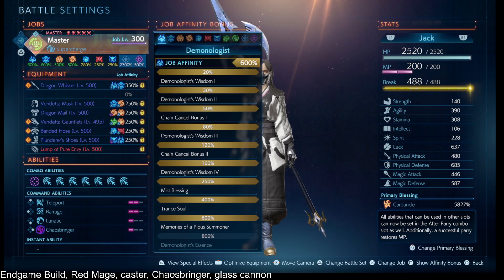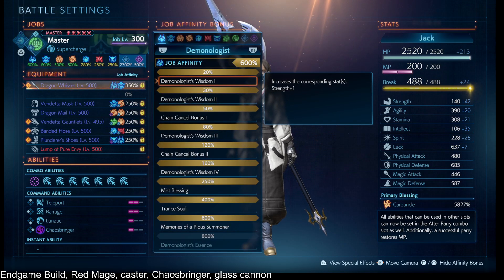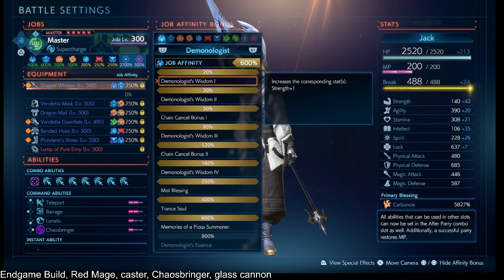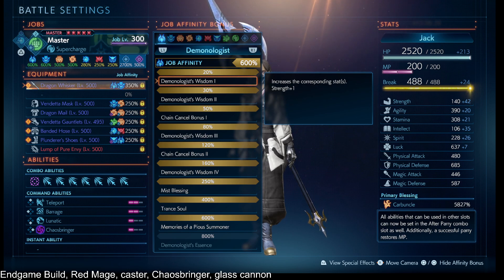In terms of affinities helping us out here, our goal — this is not the optimized Chaosbringer build — this is just something to be able to refresh our max MP on soulburst. During Chaosbringer as of January 27th, you cannot build max MP except through soulburst.